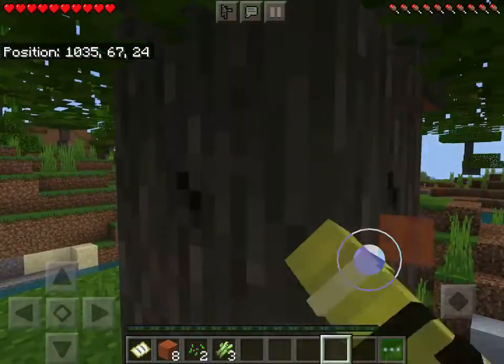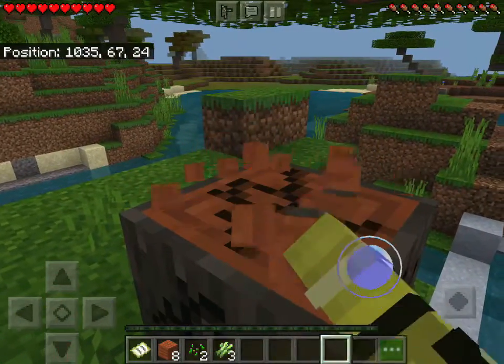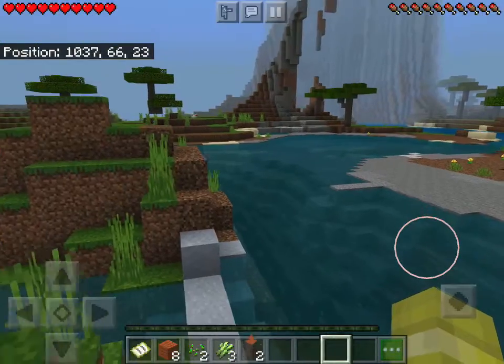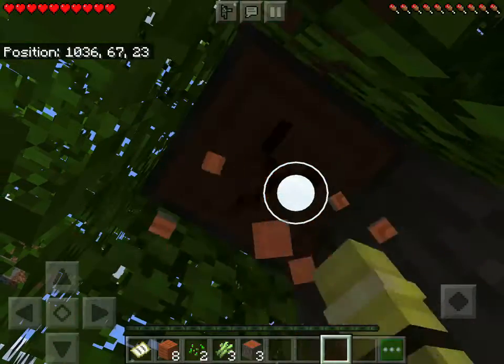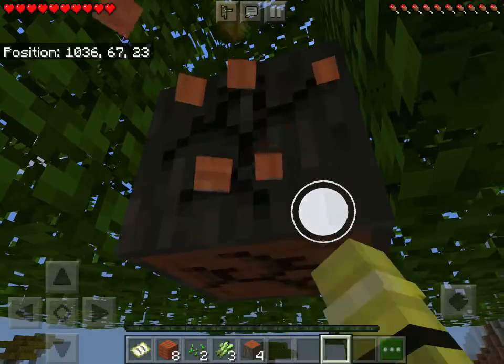This is a good seed, at least a good spawn, because we have food with those chickens over there and we have lots of coal for torches when it hits nighttime. The only thing now we need is sheep. I don't see any sheep around.